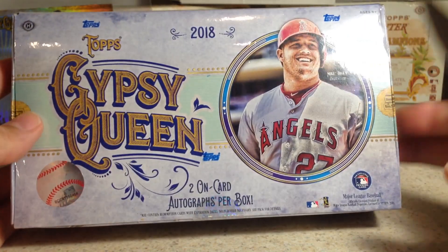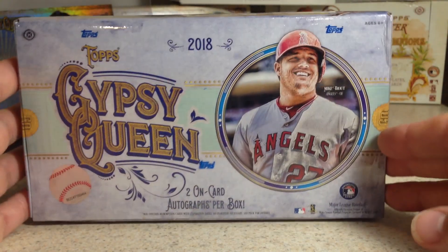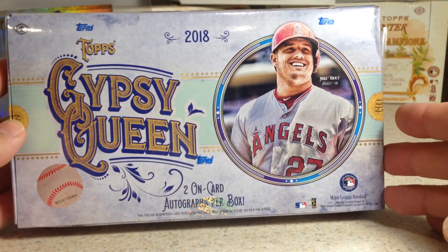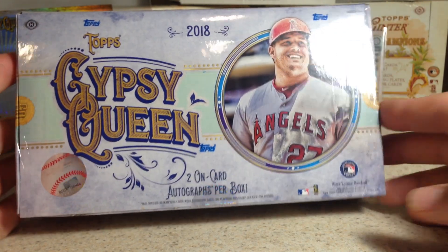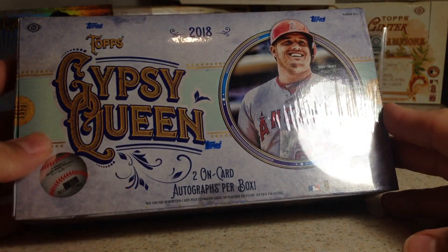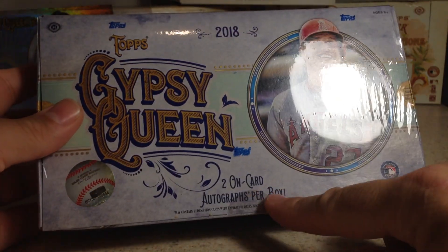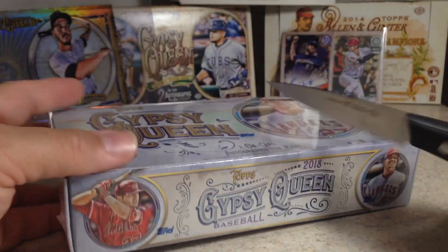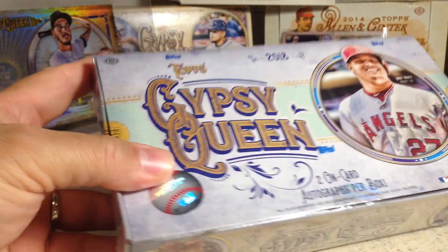Hey YouTube, Sandy Frank here. Today this is the next video — I think this is number four in the Search for Otomi 2018 Topps Hobby Box Opening Series. And this is a Topps Gypsy Queen, just came out today, 2018. You get two on-card autos per box. They're very cool. So I'll go ahead and open this.